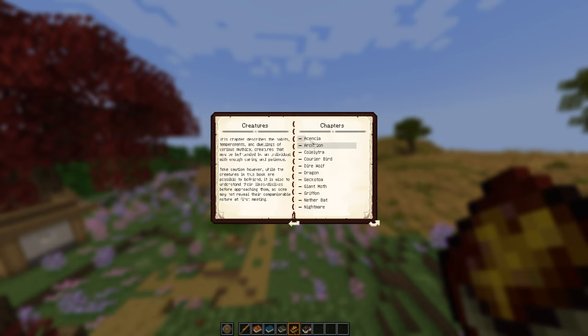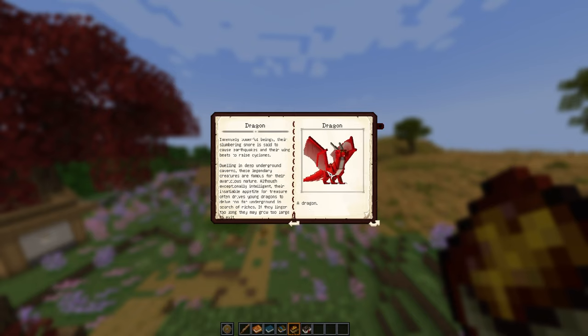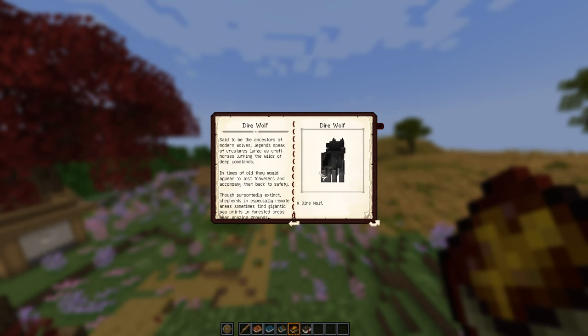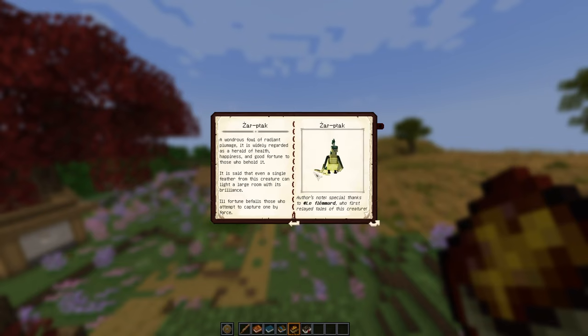The fourth book talks about all the different animals you can tame within the world. Essentially all these animals work like horses — you can use them as transportation. There are things like dragons, bats, and wolves in there. You can use these guys to get around the world, and since they fly it's pretty convenient to maneuver the map. I'm not sure if dragons are quicker than Elytras, but overall they're pretty easy to use.